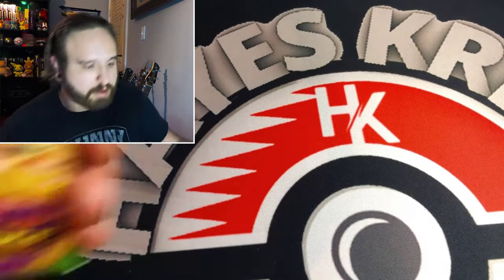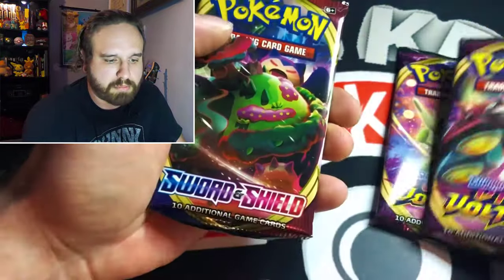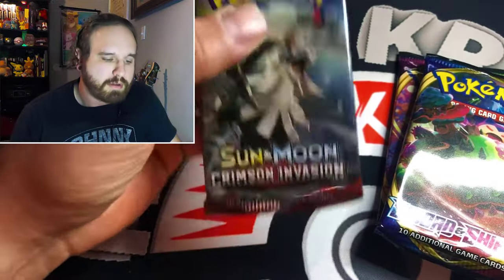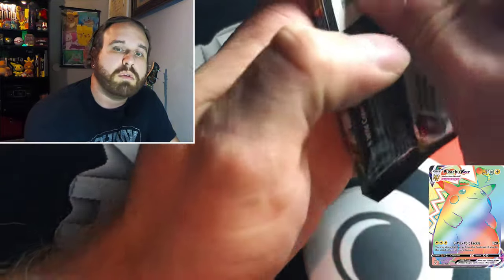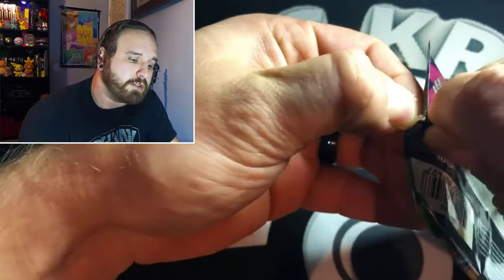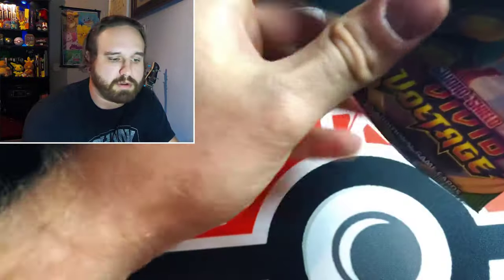We got a Vivid Voltage, another Vivid Voltage, base set Sword and Shield, and a Crimson Invasion — alright! We'll just go from newest to oldest. Still looking for that rainbow rare Chonk-a-Chew — can we pull it here today? Hit that like button for good luck, guys, and see if we can get it!